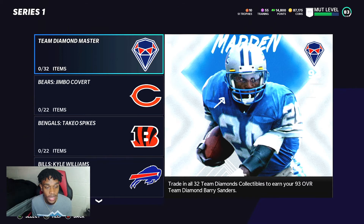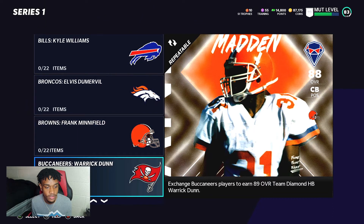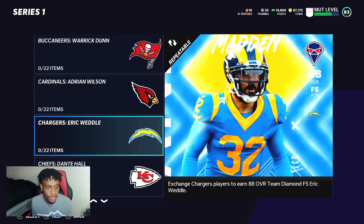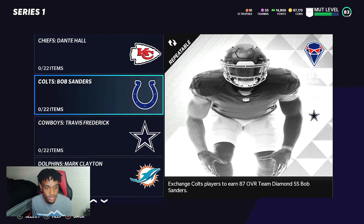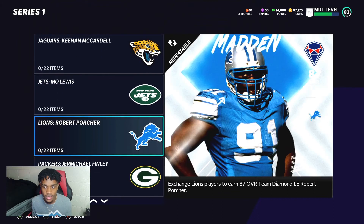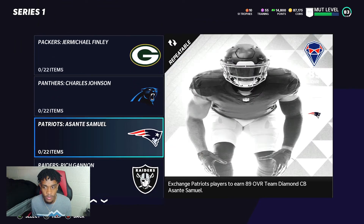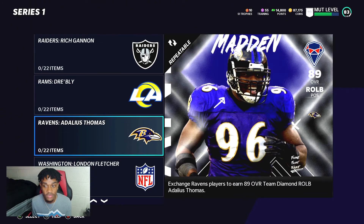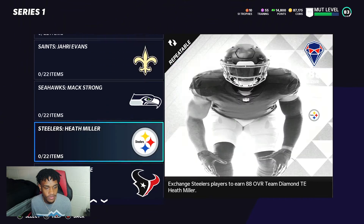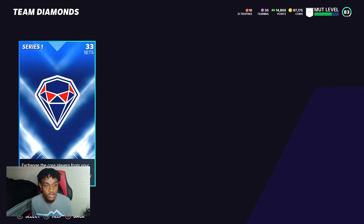Here are the Team Diamonds: Barry Sanders is the master, Jimbo Kirk, Kyle Williams, Elvis Dumervil, Frank Minnifield, Warwick Dunn, Adrian Wilson, Eric Metcalf, Dante Hall, Bob Sanders — that card is definitely coming to my team — Travis Frederick, Troy Vincent, Roddy White, Mo Lewis, Sante Samuel at 89 overall, London Fletcher at middle linebacker, Jakari Evans, Heath Miller at 88 overall, Drew Bennett at 87, and a right tackle to round out the set.